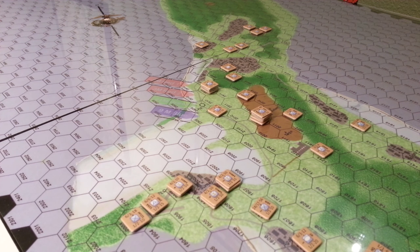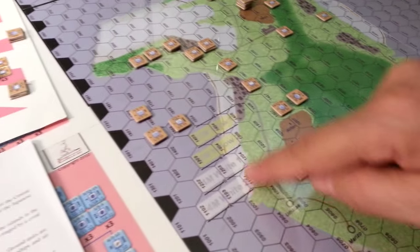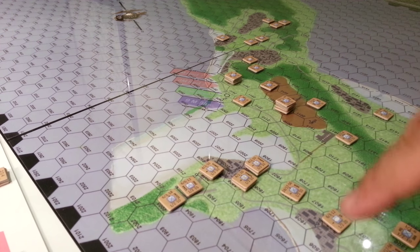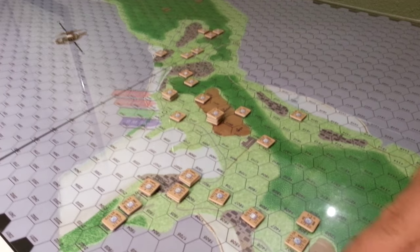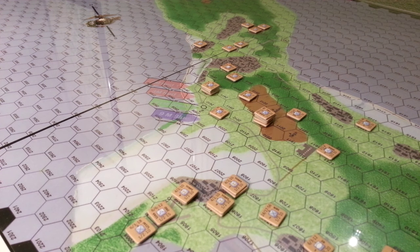The victory conditions get a little mushy — it says the US wins a massive victory if they have fewer than 10,000 casualties and control over the island, but it doesn't really define what control means. Given that there are villages, named locations, and an airfield, I would imagine that to control the island you'd need to control the airfield, the major population centers, and probably either the high ground or at least have Japanese forces isolated from those control points and no longer a combat danger.